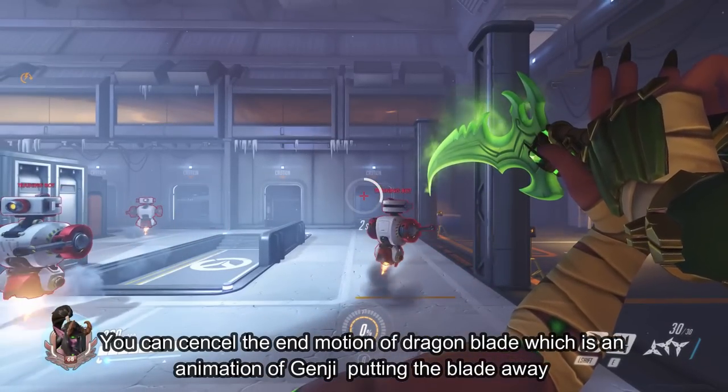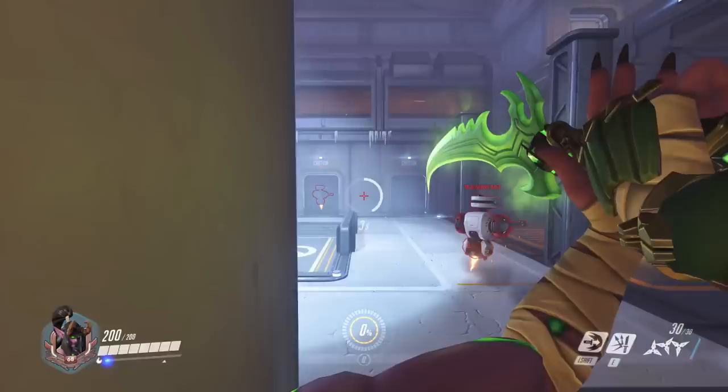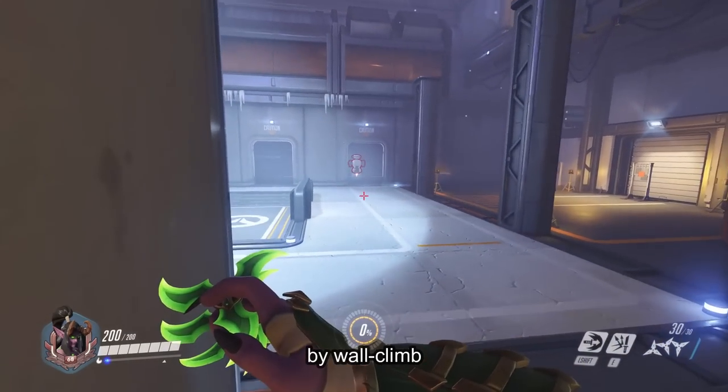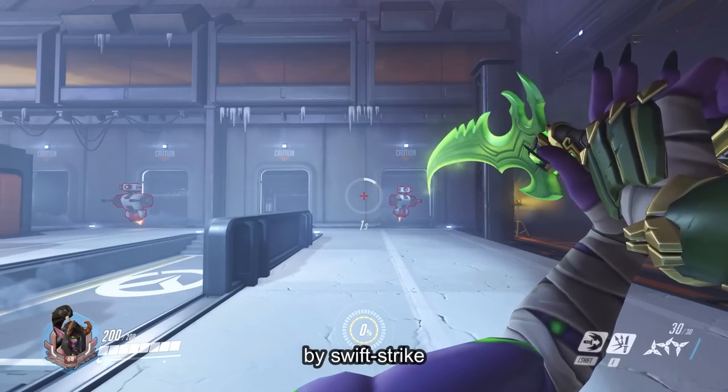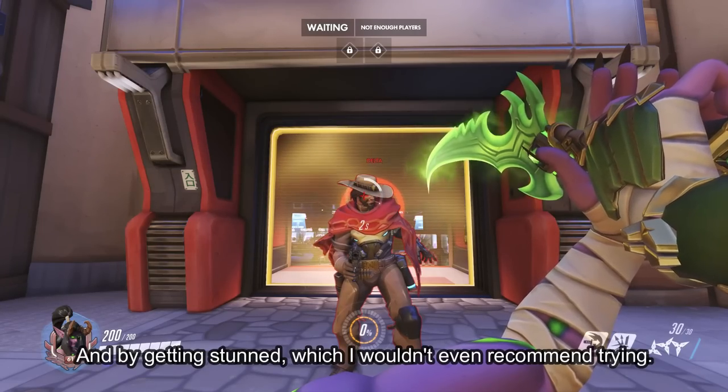You can cancel the end motion of dragon blade — which is the animation of Genji putting the blade away — by wall climbing, by swift strike, or by getting stunned, though I wouldn't even recommend trying the stun method.